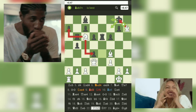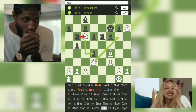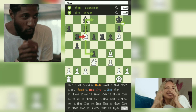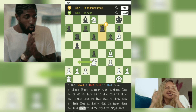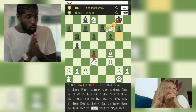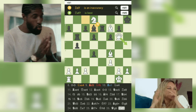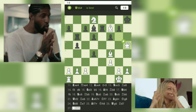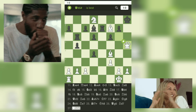22.Bxh7+-Kf7 — White sacrifices the bishop, delivering a check and aiming to expose Black's king. 23.Bg6+-Kg8 — Black's king is forced to the center under severe pressure. 24.Nb8-Rb7 — White skillfully retreats the knight, making way for further attacking prospects. 25.Bf7+-Kh8 — White's bishop delivers a decisive check, driving the king to a vulnerable square. 26.Qg6-Bd7 — White intensifies the attack, bringing more pieces into the action. 27.Qh5# — White checkmates Black with a beautiful queen move, ending the game in spectacular fashion.